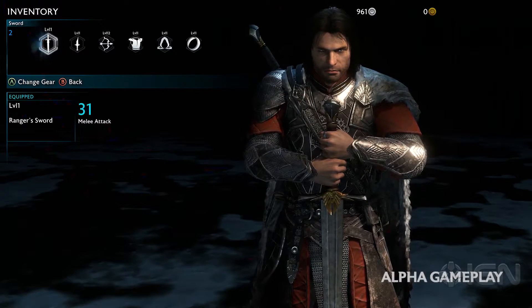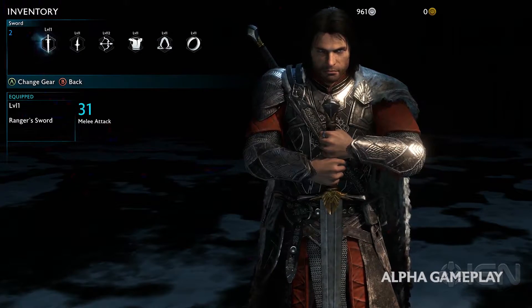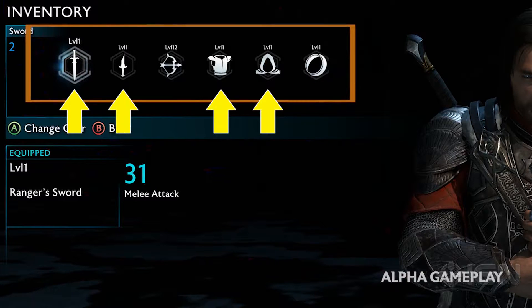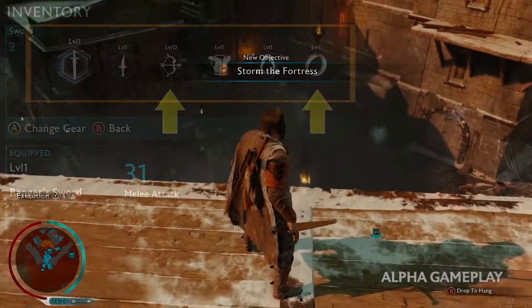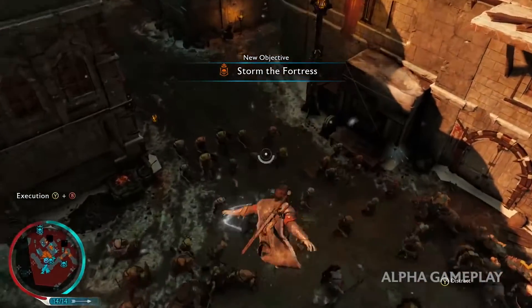When going into the inventory screen, the narrator goes into what each piece of gear means. These four were quite obvious as to what they were — your sword, dagger, armor, and cloak. But these two here struck me as interesting. I thought this would just be the bow and only the bow. It's actually the ranged slot.